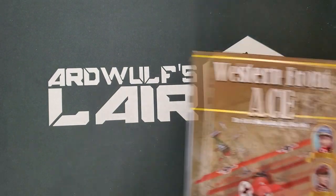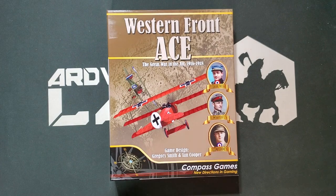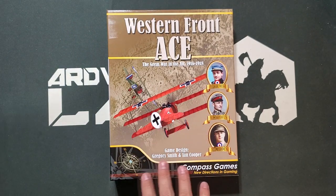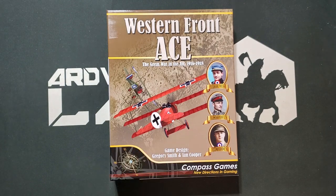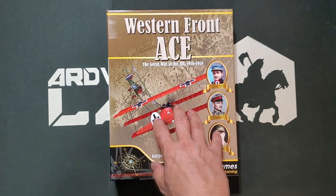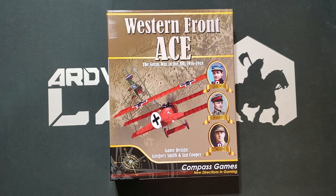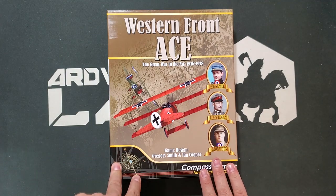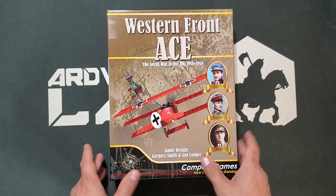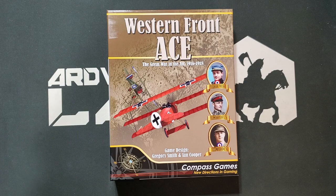Greg Smith was kind enough to pass me a copy of Western Front Ace — I think his latest release from Compass. You'll see an unboxing of this; it's a quite robust package. It took a while to do, but when you look inside the box you'll see why — there's a lot in here. It's already filmed since the shrink wrap is off. I am reasonably impressed with Western Front Ace, and Greg is the maestro of this kind of design.